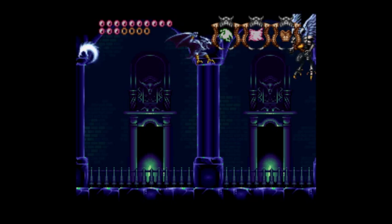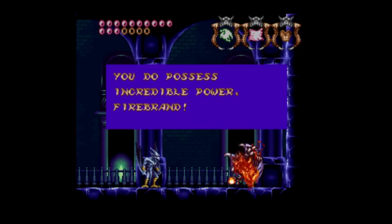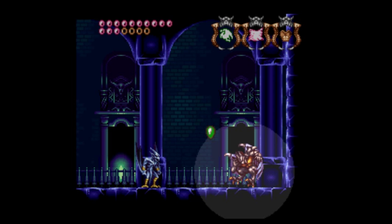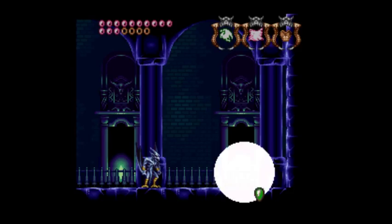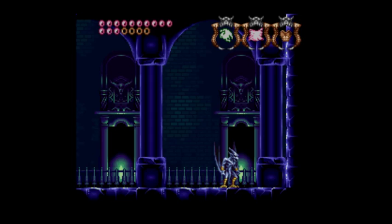And he's so impressed with us that he wants to become the next crest for us. And this next crest is a doozy — it is the time crest. We become the L Gargoyle. What happens when we're the L Gargoyle? What does it look like? Well, what do you say we find out?